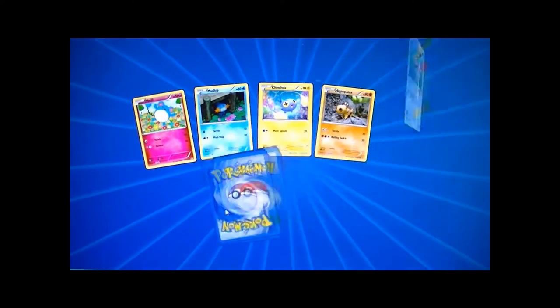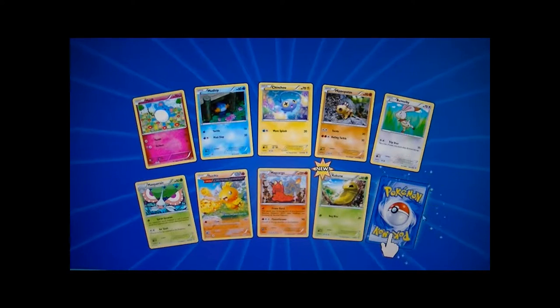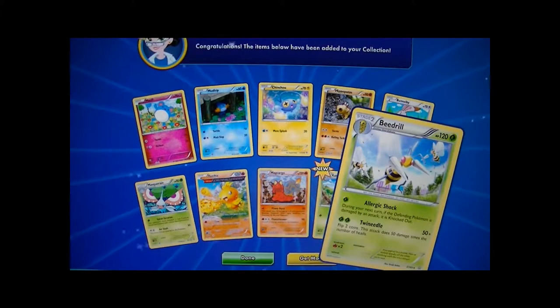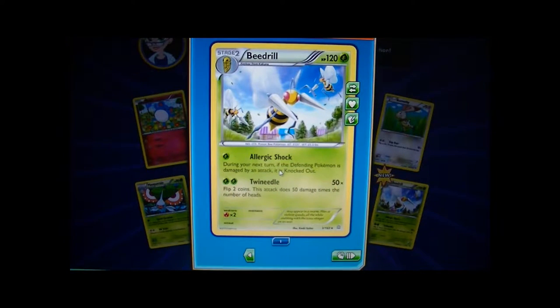I love to start off my videos with opening fresh packs of digital cards. I don't know if we're going to get anything. Beedrill! That's actually pretty cool. Allergic Shock - during your next turn, if the defending Pokémon is damaged by an attack, it is knocked out. That's actually pretty neat. I'm going to make a deck centered around this guy - foreshadowing right there.